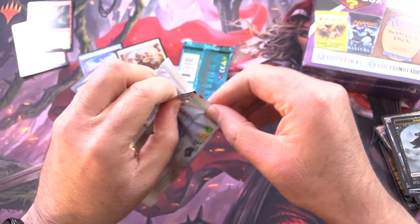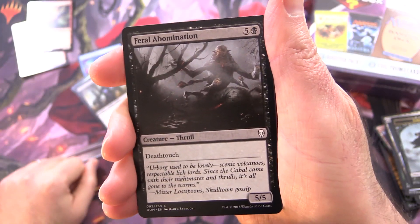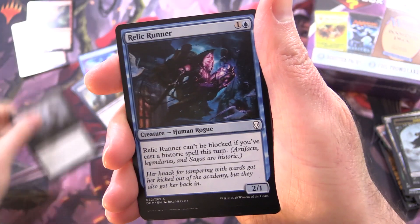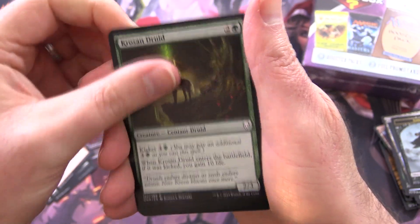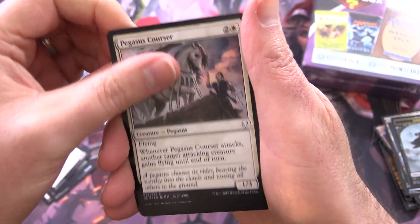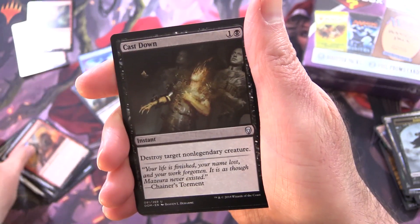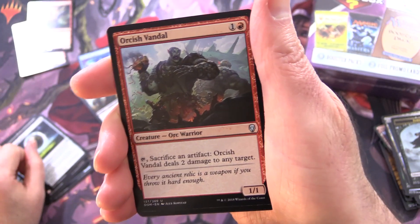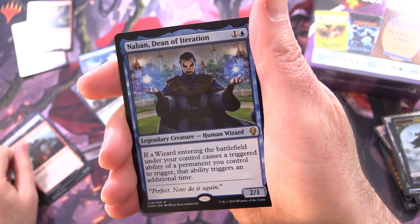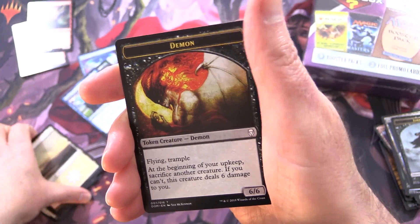Getting stuck into more Dominaria. We've got a Feral Abomination, Relic Runner, Healing Grace, Radiating Lightning, Kroosan Druid, Caligo Skin-Witch, Pegasus Courser, Vicious Offering, Short Sword, Keldon Raider, Cast Down for the uncommons, Damping Sphere — that's actually a decent pull, or it was at the time — Orcish Vandal, and Naban Dean of Iteration as the rare, along with a Plains and a Demon Token.